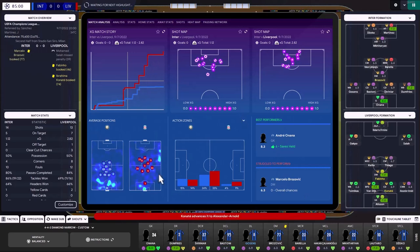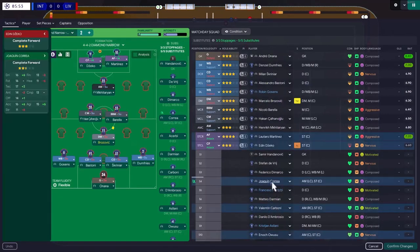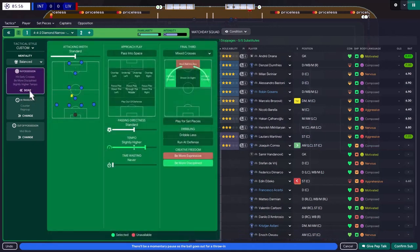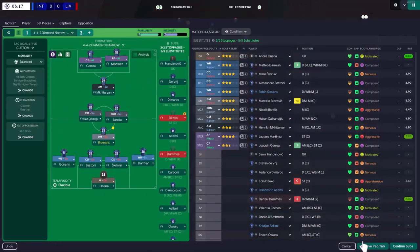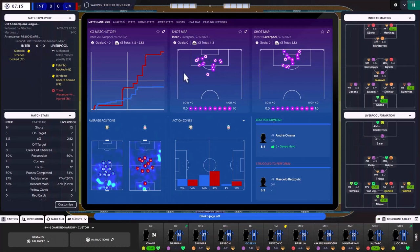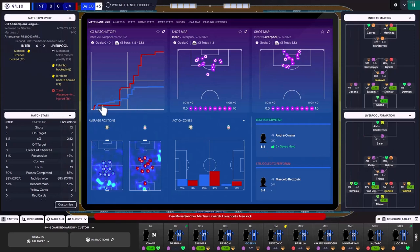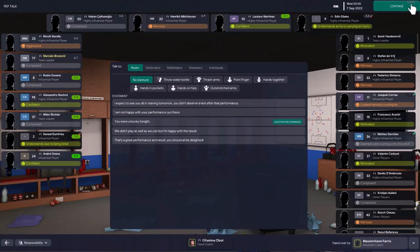I bring on Matteo Darmian for Dumfries, choosing him over D'Ambrosio. Two changes made so far and I haven't tweaked the system. Liverpool also had a player issue — Trent is injured with no replacement. It ends goalless. A 0-0 draw — we managed to hold Liverpool, which is a solid result. The next big game is Juventus.